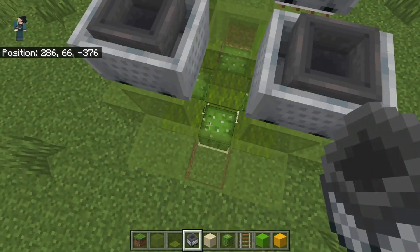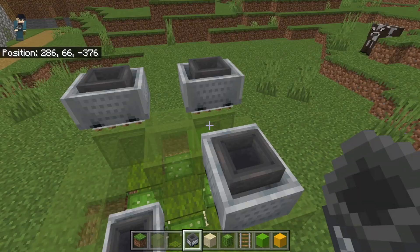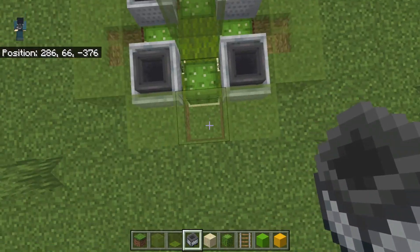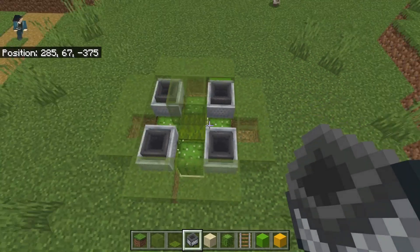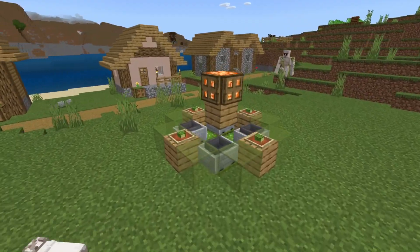Go ahead and throw all of them if you want, then pop the glass. They're going to spin in whatever direction — north, south, east, west — and they're down. You have your farm ready to go, just like that.